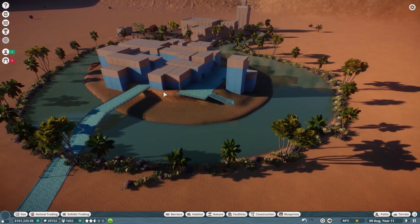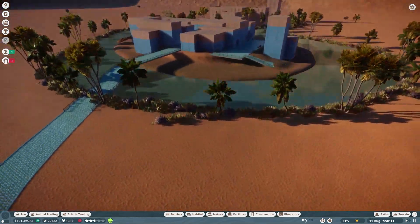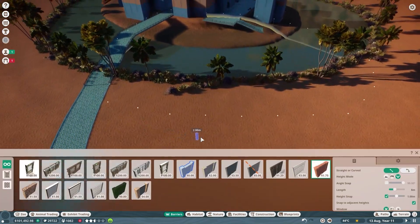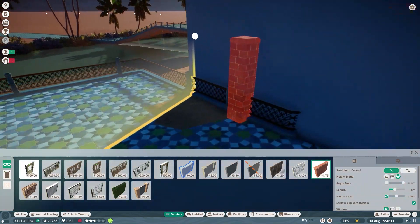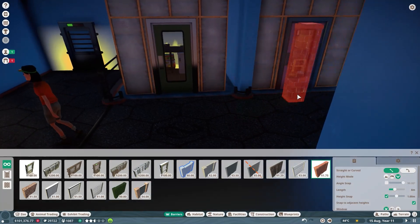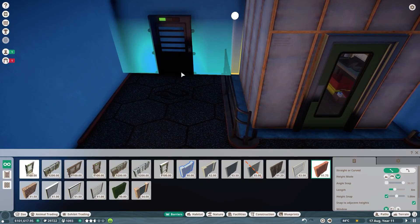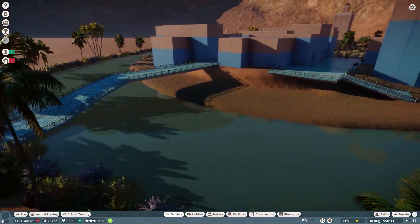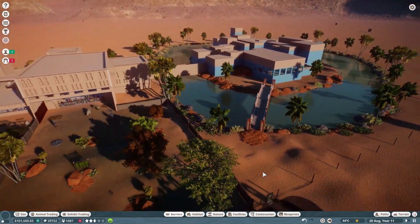This is where our next habitat is going to be — our fennec fox habitat, which I'm planning for this episode. I haven't built it yet but it's going in this episode. There's a null barrier outlining it right now; we'll fix that later. I wanted to make sure our hidden staff area — the staff room and keeper hut — worked with the habitat entrance before going in and struggling with that. It worked out, so that's good.